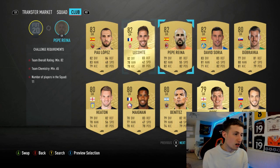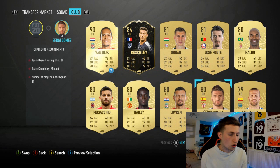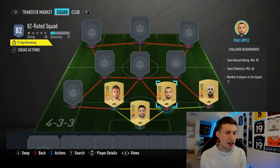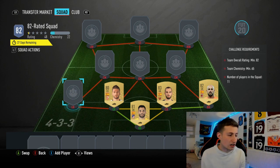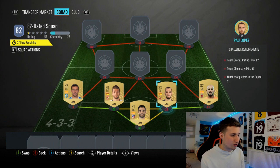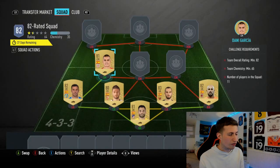Next one will be Pepe Reina, 82-rated, and then the last goalkeeper will be Paolo Lopez. These are all really easy to use and they all link in quite well. Setback will be another Spaniard - Sergio Lopez - who cost me 450 coins. Adan cost me 500 coins. Reina 1.8k. Paolo Lopez 2.5k. But again, if you have any Spanish goalkeepers at a good rating, they're completely fine to use. As it's quite a cheap SBC, I'll allow him to be in it for that kind of price.